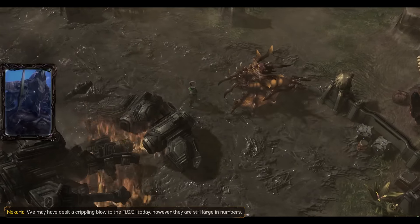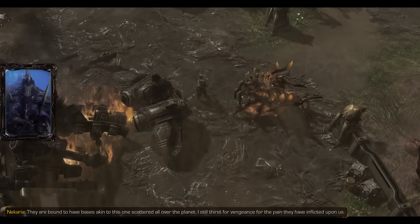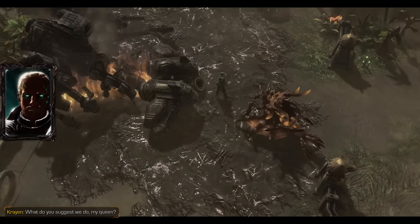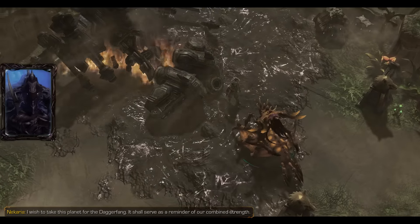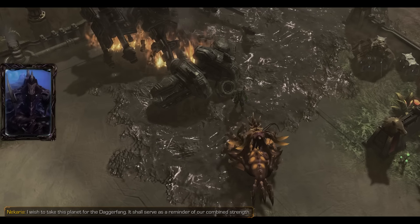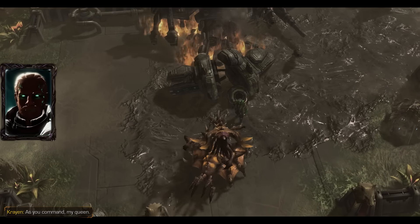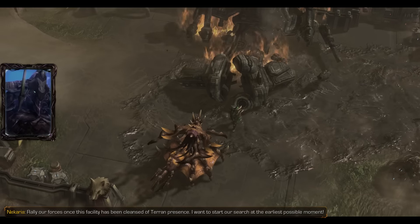We may have dealt a crippling blow to the RSSI today. However, they are still large in numbers — they are bound to have bases akin to this one scattered all over the planet. I still thirst for vengeance for the pain they have inflicted upon us. What do you suggest we do, my queen? We will travel, Crane — we will travel and hunt down all who show their loyalty to the organization. I wish to take this planet for the Daggerfang. I wish to save the minds of our last brethren — I will not end my search until this has been done. Rally our forces once the facility has been cleansed of Terran presence.